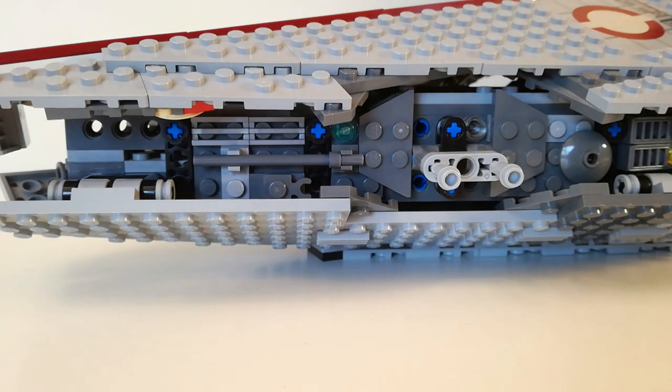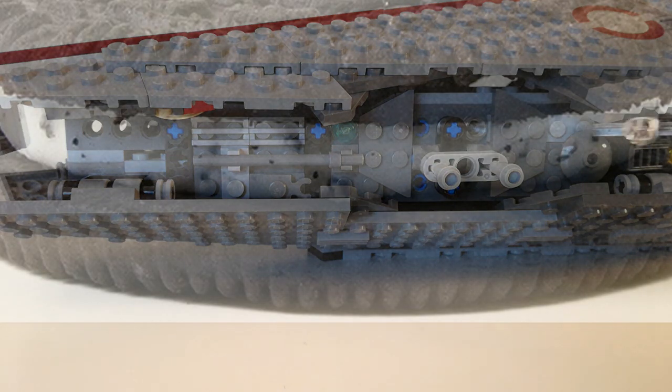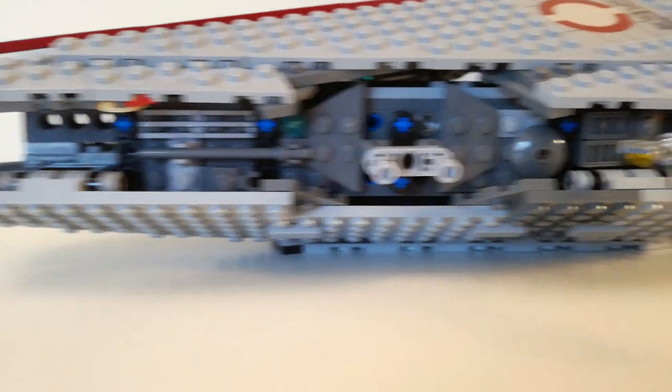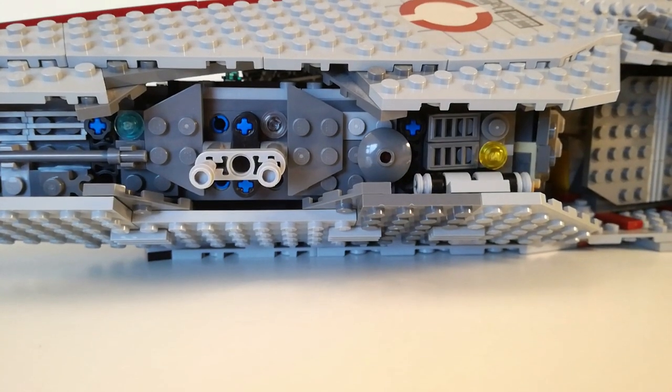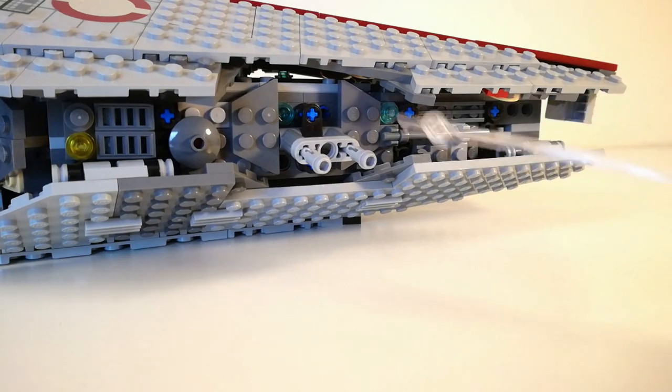Starting off with the exterior, you can see here I covered up the Technic bricks that made up the cream of the Oreo with some greebling that includes some bars, some grills, and even some — this round bit here could represent a docking bay perhaps. Now both sides are mirrored, and there are these blue and yellow lights here that could represent windows inside.